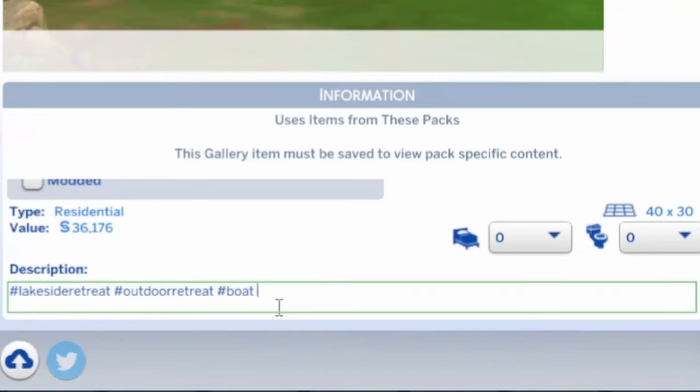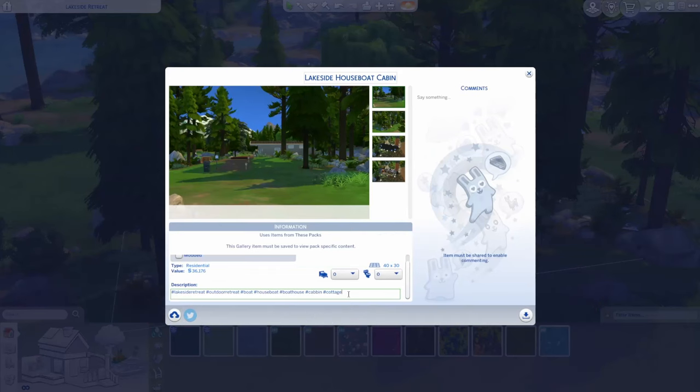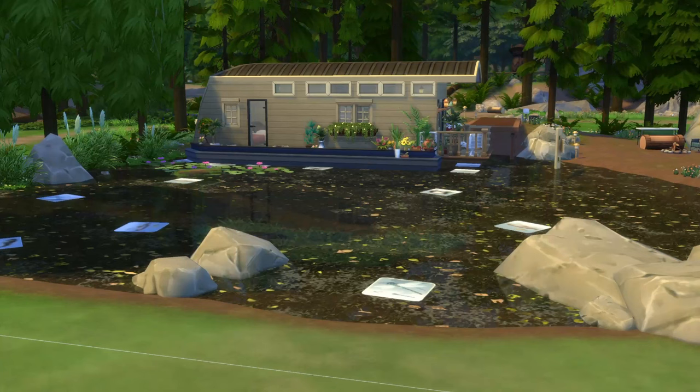I've got one with just leaves or this one with the sticks — I kind of like the one with the sticks. I'm going to call it Lakeside Houseboat Cabin, because this lot is Lakeside Retreat and I think it works pretty well. Adding hashtags: lakeside retreat, outdoor retreat, boat, houseboat, boat house, cabin, cottage, and other vacationy hashtags. I verified it only used the one pack. I hope you enjoyed this video and that you like your house — hopefully I did the photo justice! As always, thank you so much for building with me today, and I look forward to building with you all again very very soon. Bye!